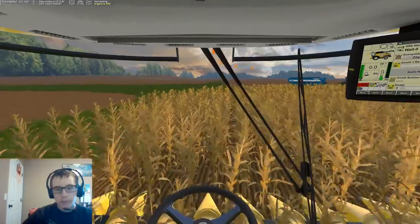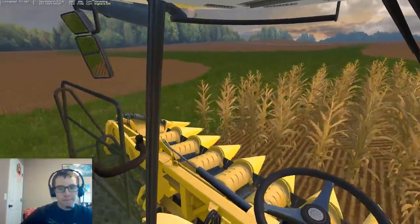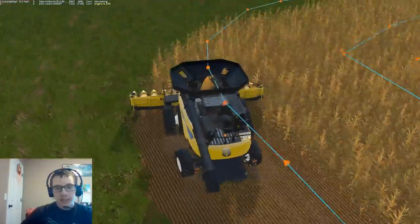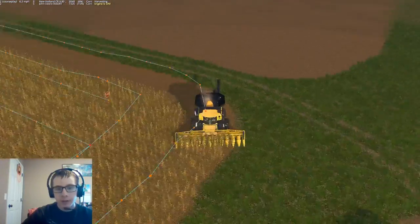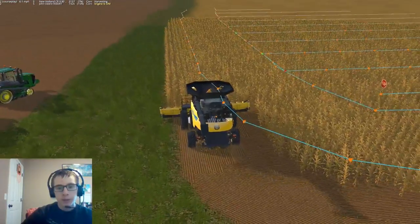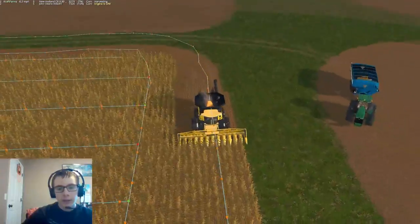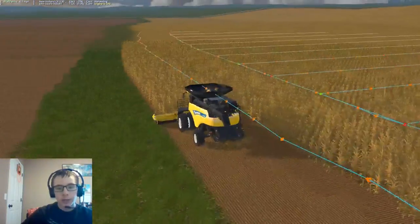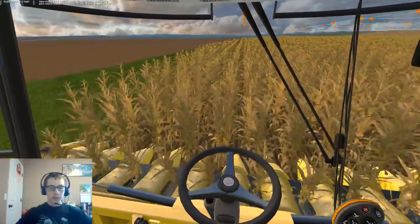We'll ride along with our combine for a little while. As you can see, all of the fields have nice rounded edges which are great for courseplay — and that's how all the fields are in real life too. Just looking at them in Google Earth as well as seeing them in real life, they're all pretty rounded on the end.